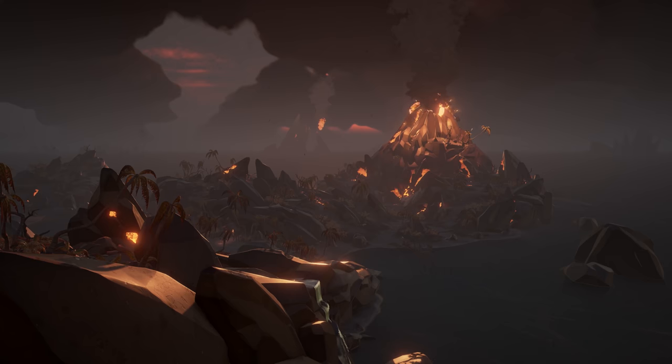Yeah, when we had the concept art done right at the start of the game, one of my favourite images was these two images — one of pirates running onto an island, and then a volcano erupting in the background with them all running back off again, which is just brilliant. So the volcano has always been a very strong idea. It's one of the first things when we said we're going to expand the world — it was like the very first thing. And it's not just volcanoes; it's broken down into different kinds of natural disasters.